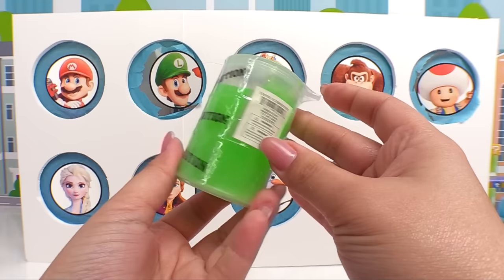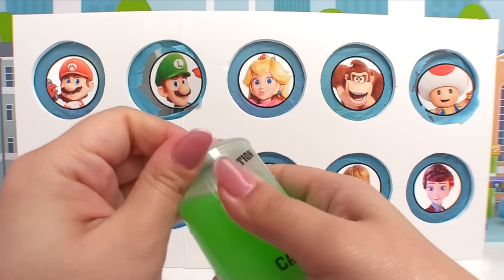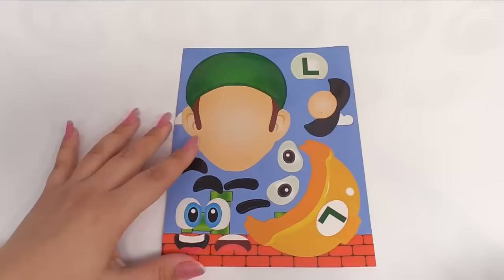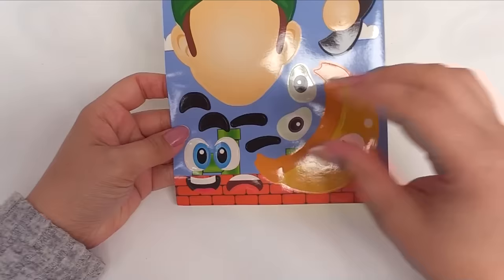First, let's open this barrel of slime — it's ooey, gooey, ooze slime. Let's pop it open and get it out. So jiggly, and it's not that stretchy but it has some stretch. Now let's make Luigi's face with these stickers. So here's Luigi's face — let's pick him some eyes. His eyes are blue, so I'm gonna use these ones. Let's get them right over here on his head.